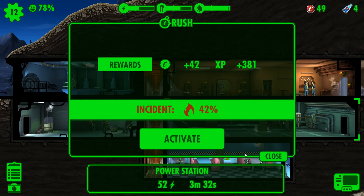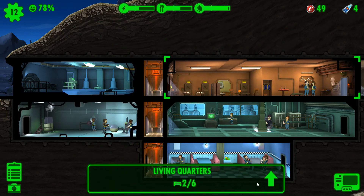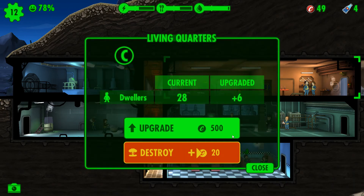Can we rush this? No, it's too high. What about here? No, too high. Living quarters — how much for upgrading? 500. No.